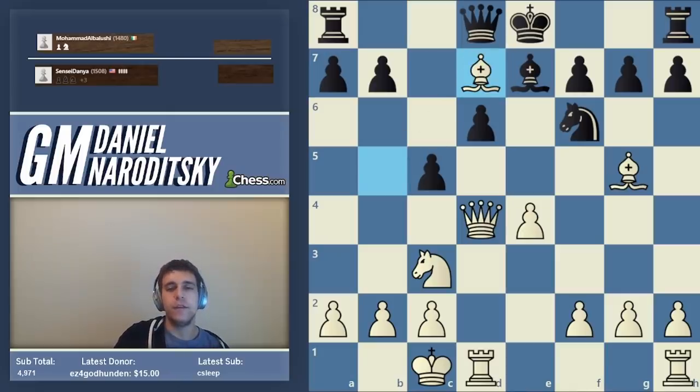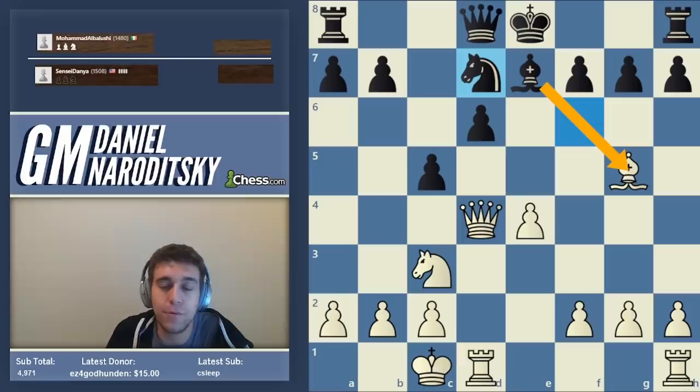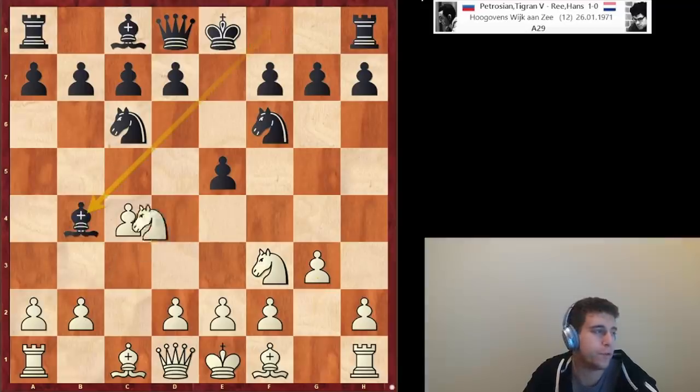The idea of knight takes d7 exposing an attack against the bishop is a very well-known trap in another line — even strong grandmasters have fallen into it throughout history. It has very similar contours, and I'll show you the most famous example: Tigran Petrosian defeated a Dutch grandmaster named Hans Ree in eight moves in a very important game — in what was then known as Hoogeveen but now is Tata Steel, 1971.